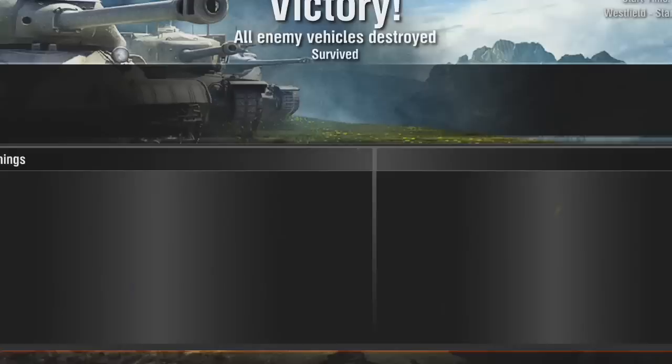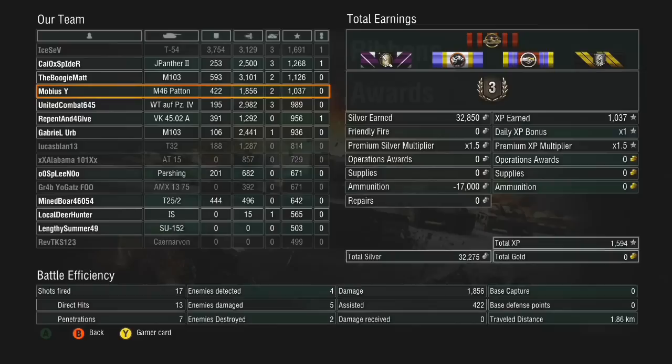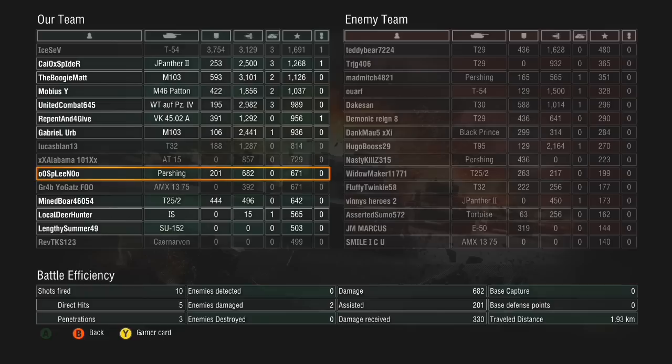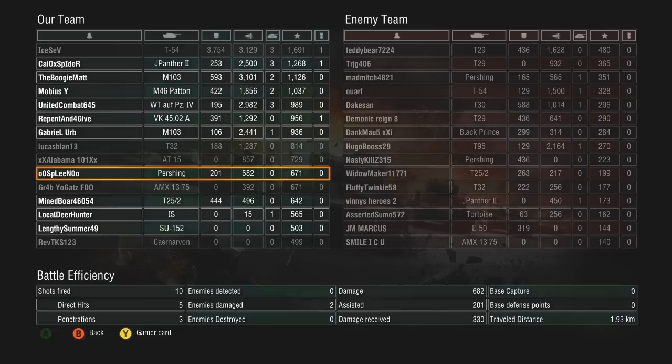That's it for that game — let's take a look at the post game screen. I wasn't expecting a lot of damage again, but like I said, I knocked out a couple tanks where needed and got some extra damage on tanks that needed to be damaged more so they could be taken out much more quickly. Only 1,856 damage — not a stellar game, but still a good contributing game with two tanks destroyed. Anyways, I hope you all enjoyed this tank talk on the M46 Patton, tier 9 American medium tank — definitely a keeper for the garage and a really fun tank to play. MobiusY signing off, we'll see you next time.